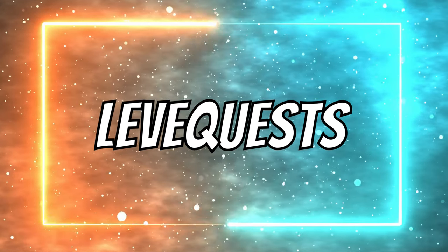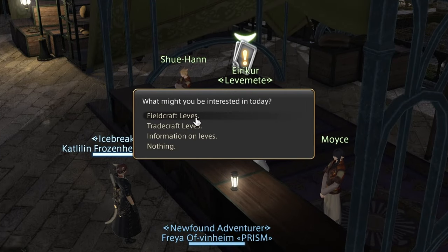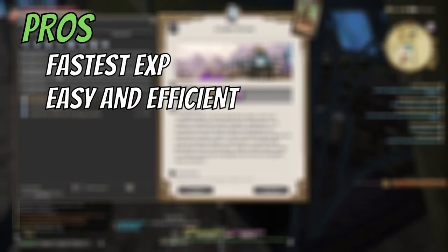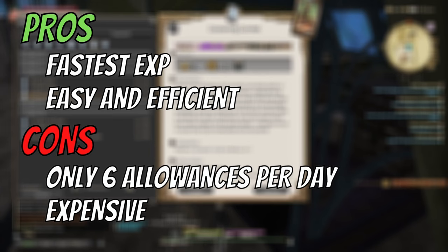Number 7 – Leve quests. This is by far the fastest way of leveling. All you need to do is choose a quest, then bring in an item – high quality also increases the reward, by the way. Then get reward. Rinse. Repeat. Pros of this method is that it is fast, easy, and efficient. Cons is that you can get only 6 allowances per day, which disallows continuous leveling. Also, getting high-quality items and even regular ones might be expensive.